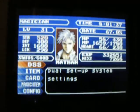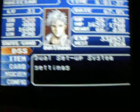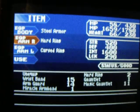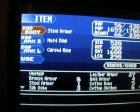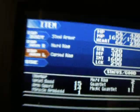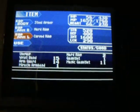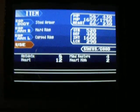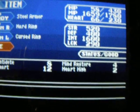And that is my review. I hope you all enjoyed it. Before I go, I want to show the item screen. Steel armor, hard ring, curse ring you can use — different types of body armor for defense, or potions and antidotes that you can use. Peace out, bye.